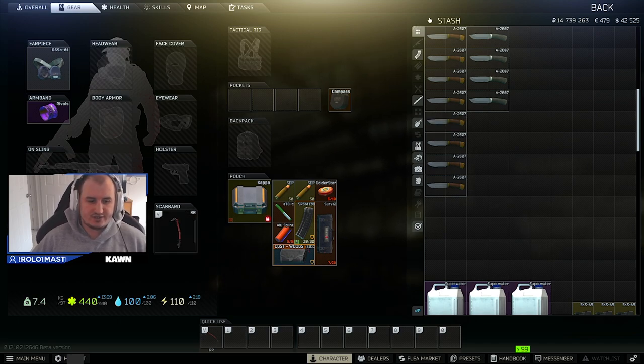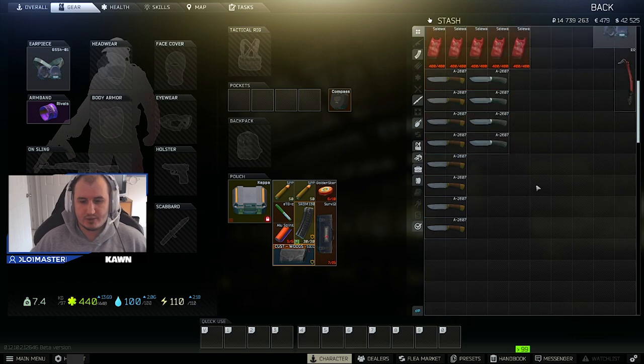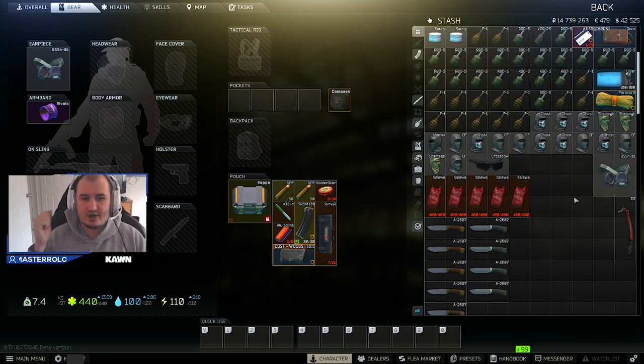Here's my stash. What I want to show you is this slot right here — the scabbard. I have my Red Rebel in there right now but we're going to take that off. When I first get into a wipe I always leave my scabbard empty. They give you those cat hatchets to start with and I always take that off. The reason being: when you die, your scabbard is like your Kappa or your Gamma container — you don't actually lose what's in it.